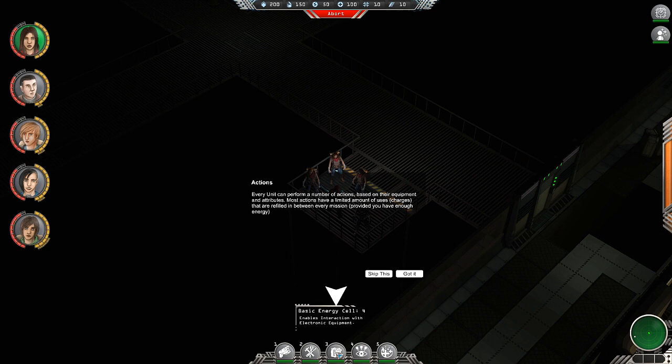Toolkit allows you to unlock or lock doors and fix some machines. Basic energy cell enables interaction with electronic equipment. Heightened Sense increases awareness for 20 seconds. Second Wind gives 40 health and stamina over 2 seconds and can only be used once per mission. Every unit can perform a number of actions based on their equipment and attributes. Most actions have a limited number of uses or charges that are refilled between each mission, provided you have enough energy.